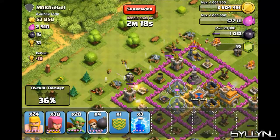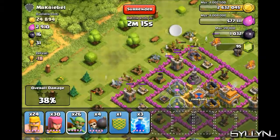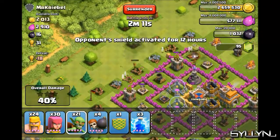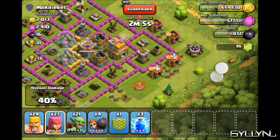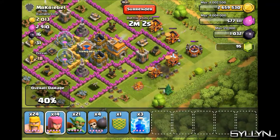There is only one gold mine left. We deploy some Wall Breakers and some units there, then some Goblins to take care of the gold mine. We actually have everything except about 2,000 of each, which is not too much. So we deploy some guys here to get that 50% and retain the trophies.